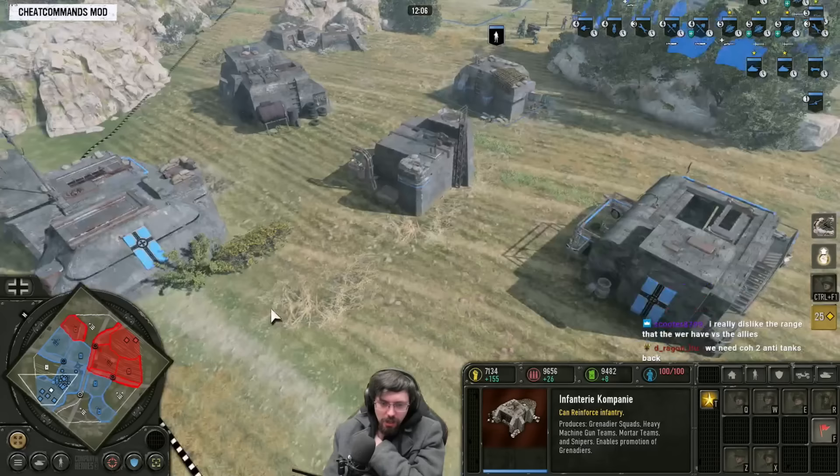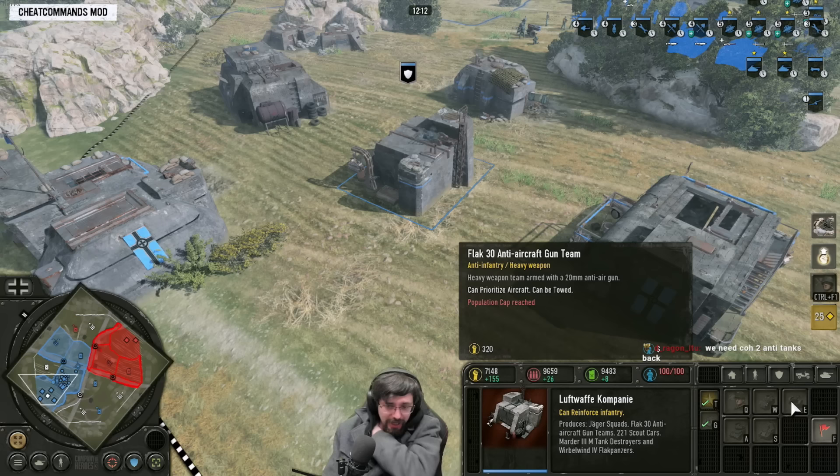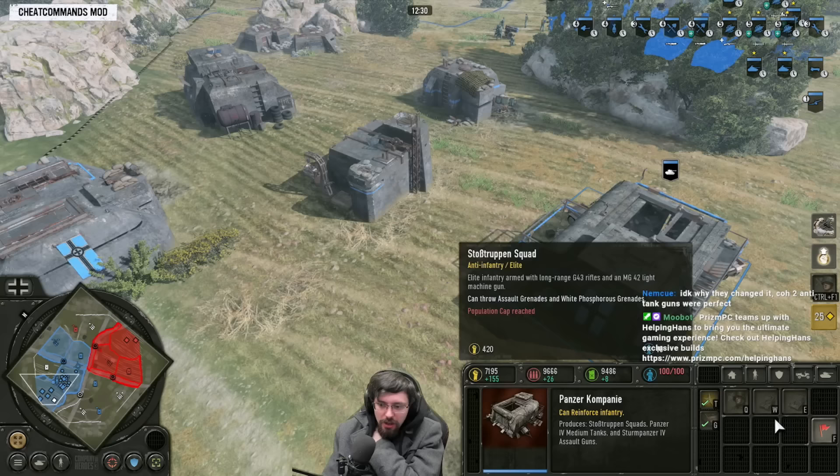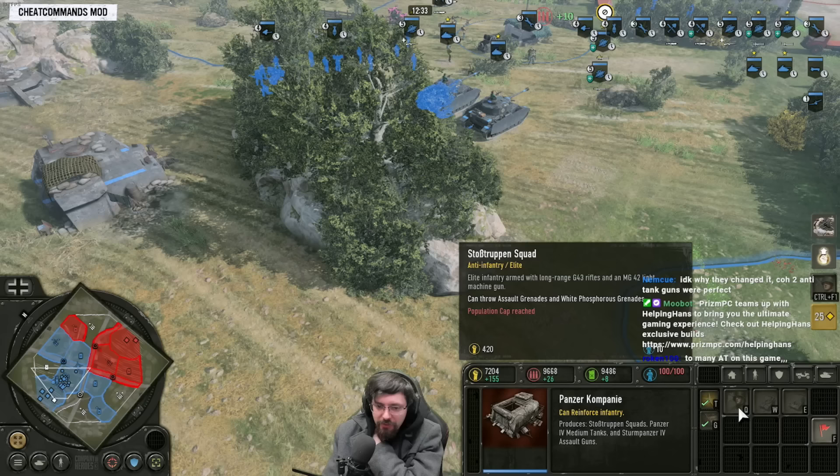The Flak 88 from the DAC turns 360 on itself as well. Instead of maybe going for the MG42, you could go for the Flak 30 anti-aircraft team. This is very good against infantry and okay at shooting planes down, but it has a very long set-up time compared to something like an MG42. So maybe you want to consider that option.